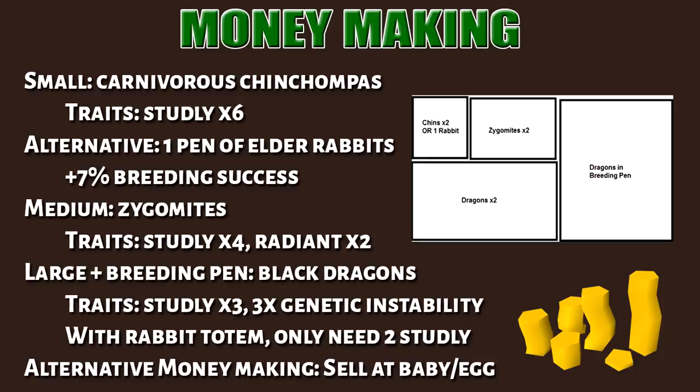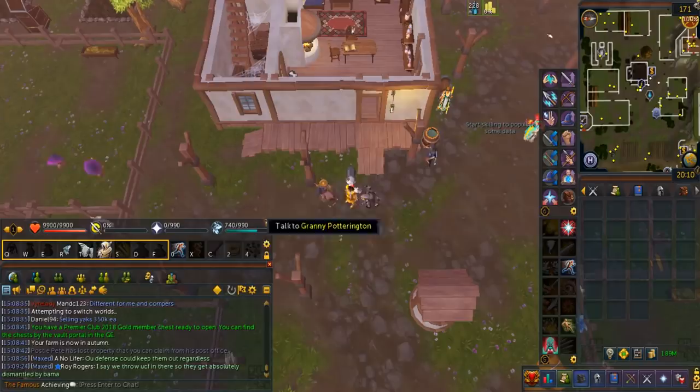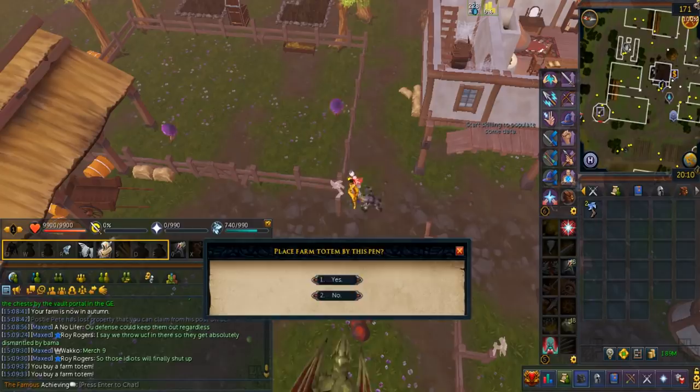The second last section covers farming perks. Buy a farming totem and place it on the pen. By having the elder animal present inside the pen, you get the effect. By having two of the same animal in two different pens, you get tier 2. Filling all the totems is actually an achievement.